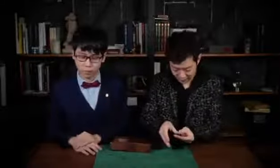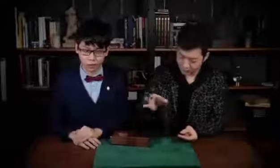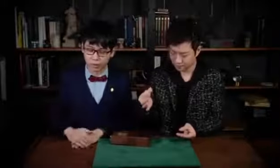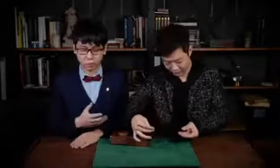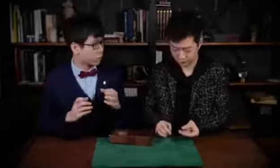Okay, select any card from this deck, but don't show me. You can show the camera, show everybody here, including yourself. Don't let me see. Okay, and memorize this card. And have it face down, place it back. Face down, right? Right. So the other way, right? Yes. Have it reversed. So your card will be the only card that is facing down.